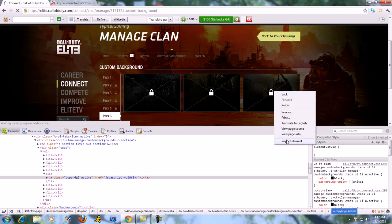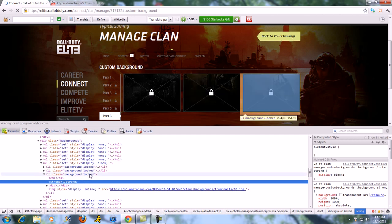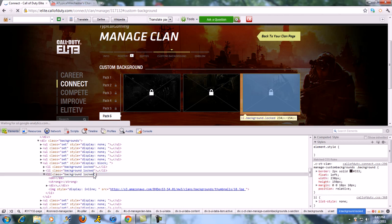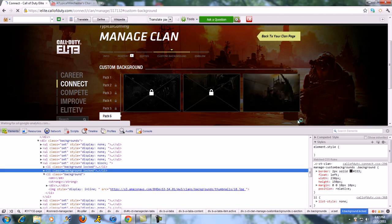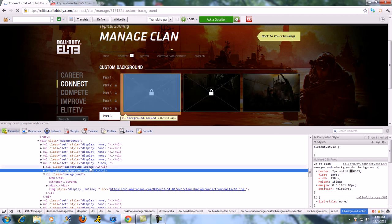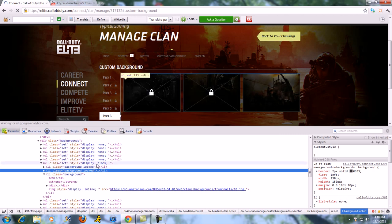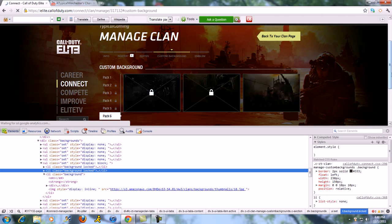Whichever one of those you want, you right-click the picture, Inspect Element, and then this comes up — and these are all the pictures right there. Whichever one you want to unlock, you right-click on that part and delete 'locked'. You can just do that on all of them. Once you delete that, the picture comes up and you can apply it or preview or whatever. You would have to unlock all the packs first and then unlock each picture individually doing this, or you could just choose one.